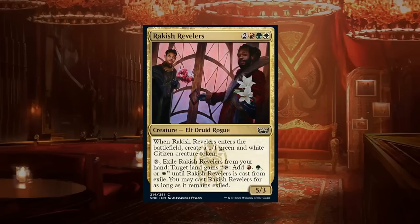Rakish Revelers is part of the mana-fixing cycle — a five-mana 5/3 elf druid rogue at common. When it enters the battlefield, create a 1/1 green and white citizen creature token — keep that creature type in mind as there are a few cards that synergize with citizens, and some set creatures have the citizen type. Like all the mana fixers, it gets a C plus.